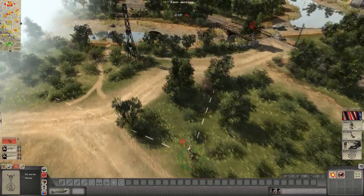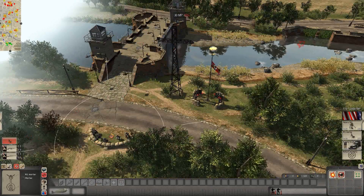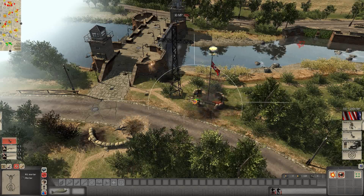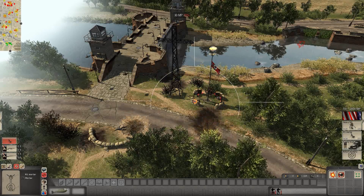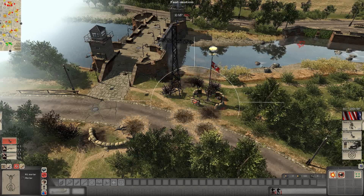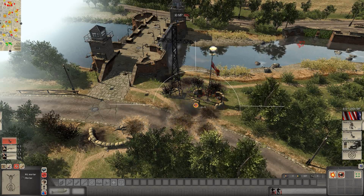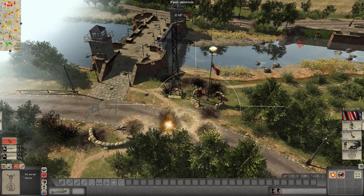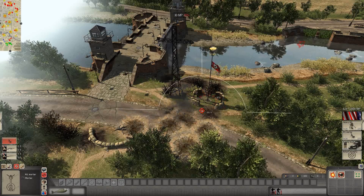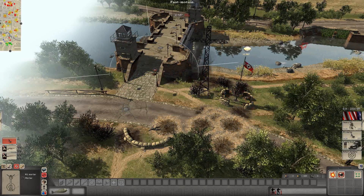If I wanted to take direct control of a unit I can do that by pressing the default key of E, which is nice. I can deploy my mortar teams and basically tell them where to shell. I'm using a mortar to soften up enemy resistance on the objective, hoping to get a mortar in on top of that flag. Some cover in this game is destructible — those sandbags without reinforced wood behind them can be broken down if you land a shell directly on top.